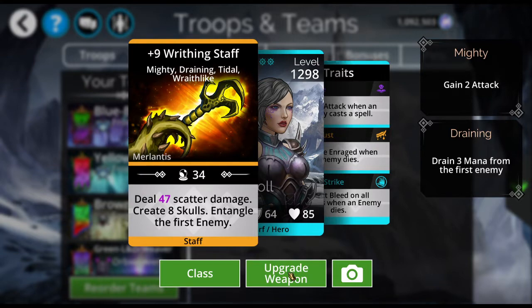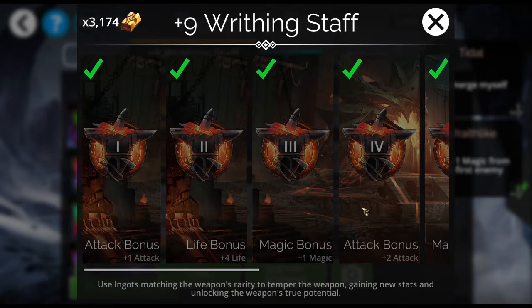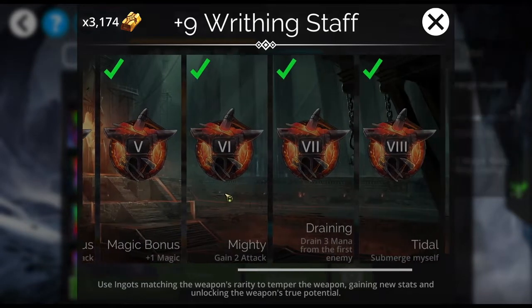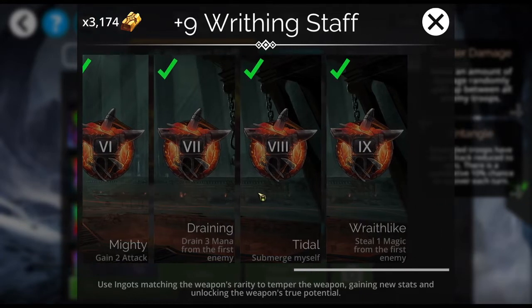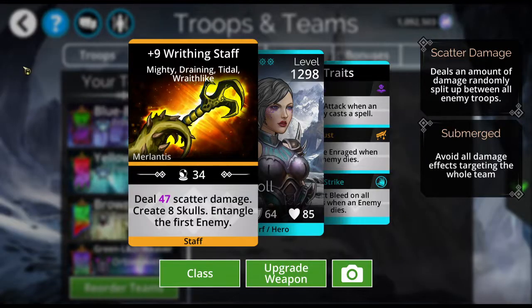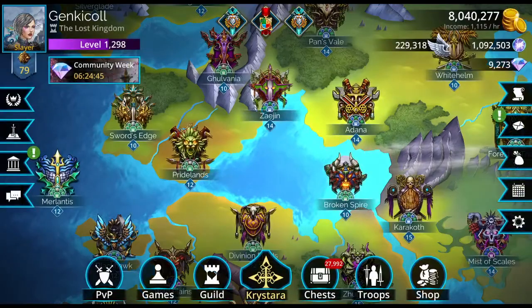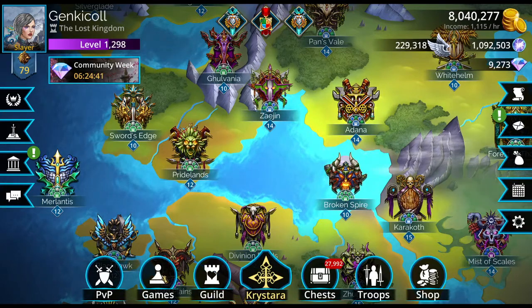Let me show you the upgrades for the Writhing Staff really quickly. We've got Attack, Life, Magic, Attack, Magic, Gain 2 Attack, Drain 3 Mana from the first enemy, submerge myself, and steal one magic from the first enemy. So if you're interested in the Writhing Staff, you can get it here in the Delve for like 400 gems total.